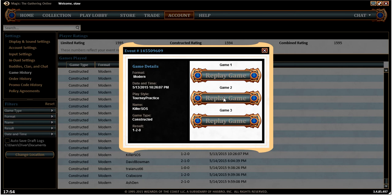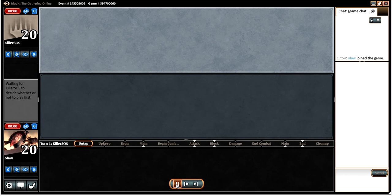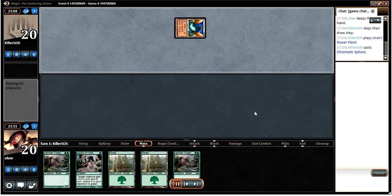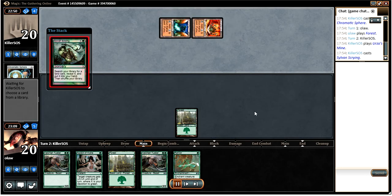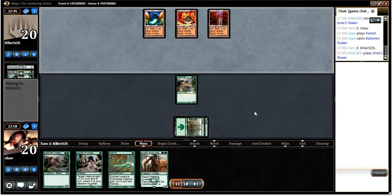Let's go on to game 2. We had to mulligan quite a few hands - I think we had a 1-lander and then a no-lander. This hand is okay as 5-card hands go, but not ideal obviously. Opponent is going off to a good start and is going to have Tron on turn 3. In fact that Sylvan Scrying definitely isn't good for us.